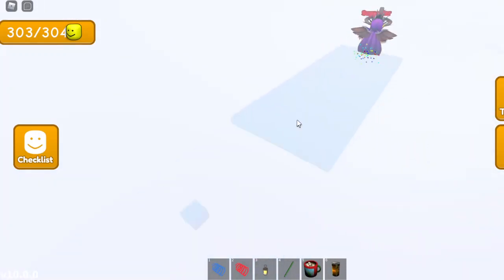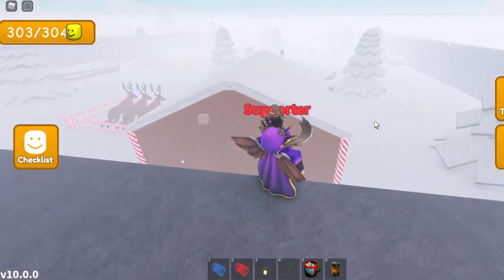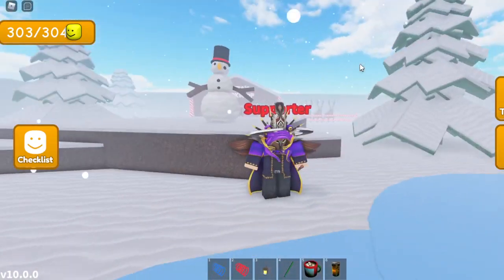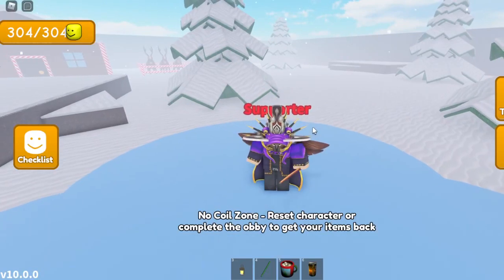Once you find it, go and touch it and the Iceberg Big Head should now spawn in this area. You can just fall off and it will teleport you back to the start area. Then make your way to the ice lake in the center of the winter area — right over here should be the Iceberg Big Head. Once you find it, go and touch it and you should get the Iceberg Big Head. Hopefully you guys enjoyed and I will see you guys next time, bye!